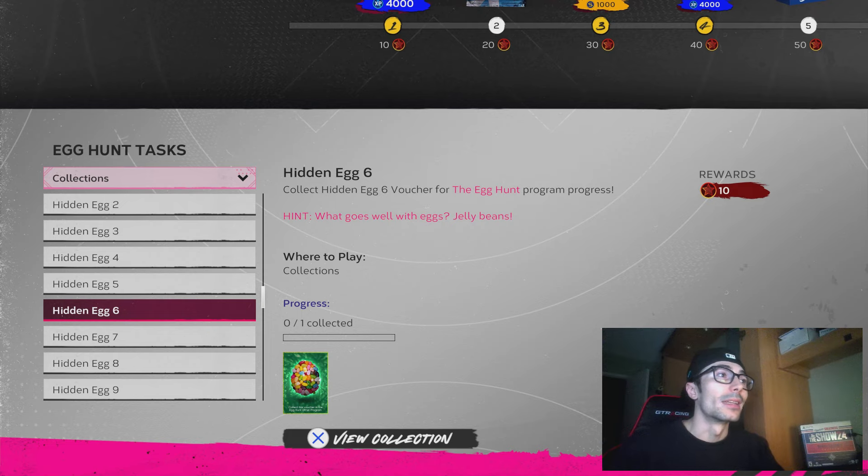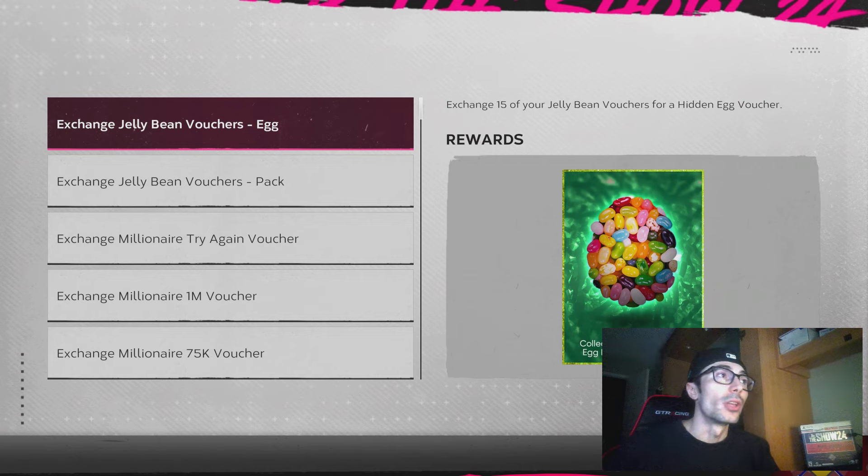In order to get the sixth egg, you need 15 jelly beans and you need to exchange them for a voucher. That will give you that hidden egg, and this exchange is found in the Exchange tab within Diamond Dynasty.